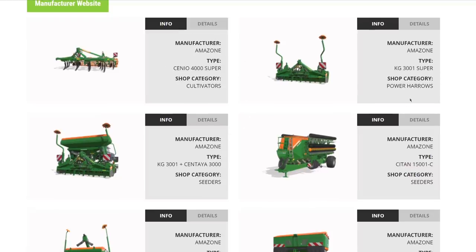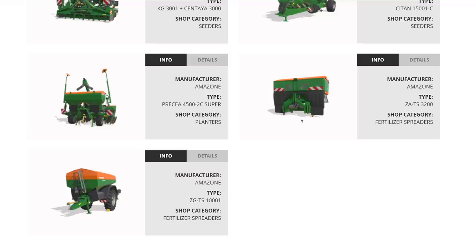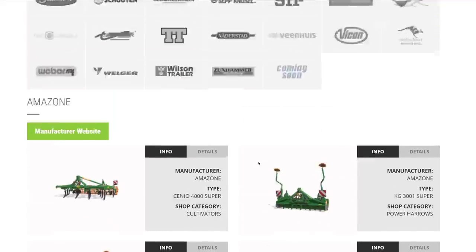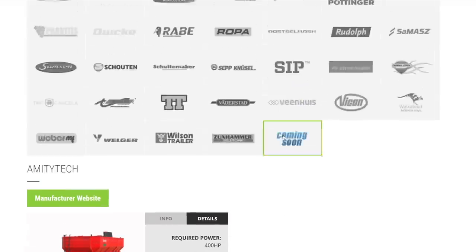Also from Amazone: a 4.5-meter planter, a 32-meter fertilizer spreader, and the ZG-TS at 10,000 liters with 42-meter spread. That's a fantastic fertilizer spreader. The Amazone brand feels complete. From Amity, a big beet cart at 45,000 liters — insane capacity.